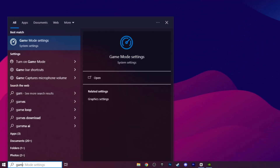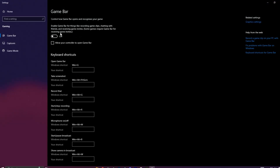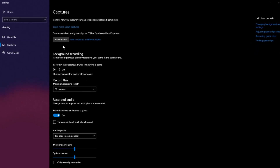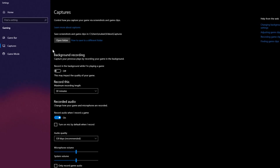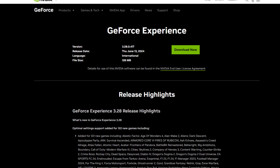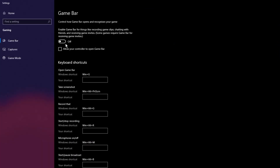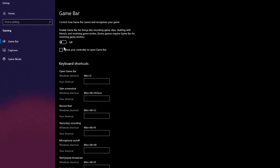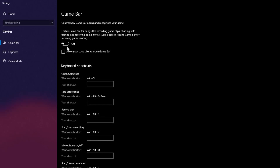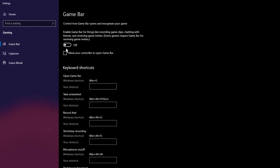Search for Game Mode settings in the search bar and open it. Once there, go to the Game Bar section and make sure it's turned off. Do the same for Captures — both need to be disabled. These features are tied to Xbox services and handle game clipping, but they're inefficient and can negatively impact your PC's performance. Instead, download NVIDIA GeForce Experience for recording and clipping gameplay — it uses significantly fewer resources and minimizes delays.